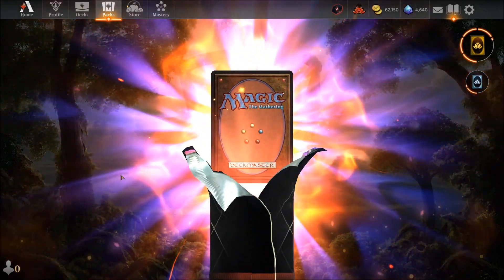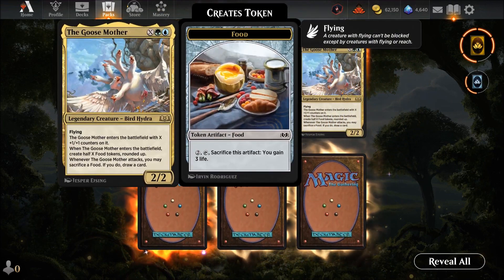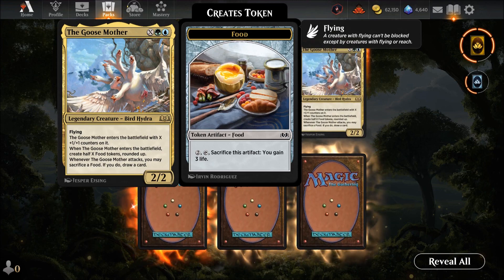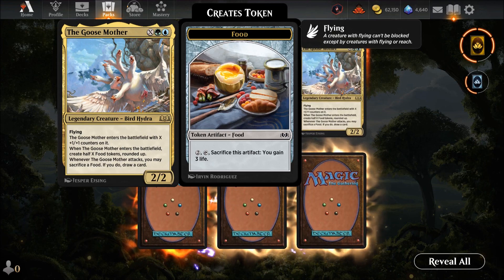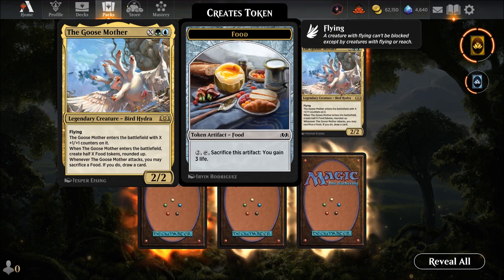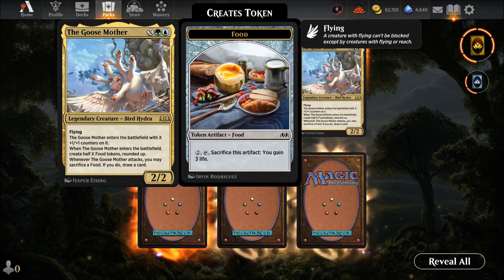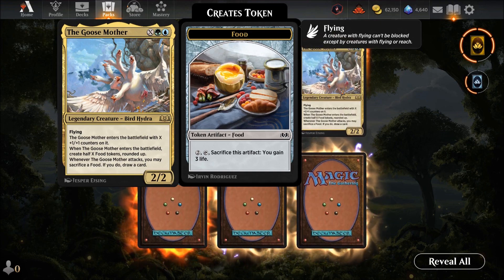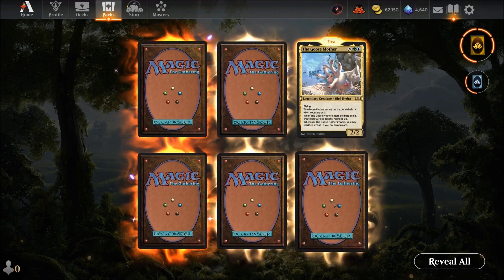On to pack two — two mythics this time! The Goose Mother, a new card — flying legendary bird hydra. Alfred Hitchcock would have a field day. It's Simic — green and blue — and X counters on entry. When Goose enters the battlefield, create half that many food tokens. If you pay five mana he's a two-two that becomes a five-five with all those tokens, and you draw a card when he attacks. Nasty card but requires a lot of mana.